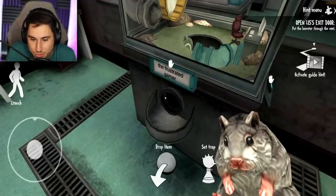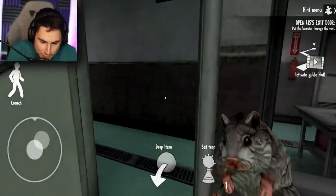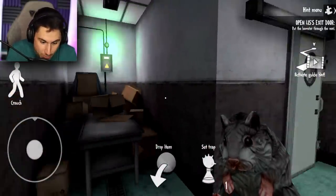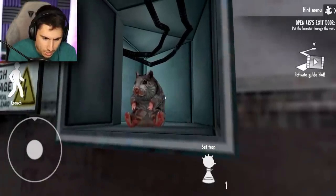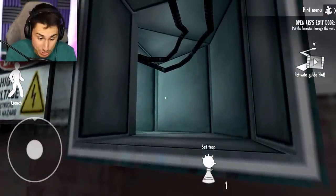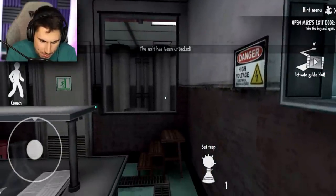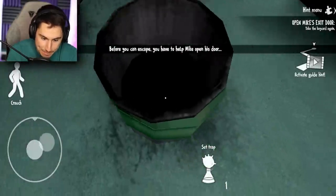He is the most adorable hamster I've ever seen, and his name is the Frustrated Gamer. What a beautiful name. If you guys remember last episode, there was that vent where it said I needed to put a small animal - I assume this is that small animal. This was the vent. He is a fat hamster. Now he is a very fat hamster. The exit has been unlocked! I don't really know what exit I unlocked, but apparently I unlocked it. Oh, this is open now. Thank you, hamster.